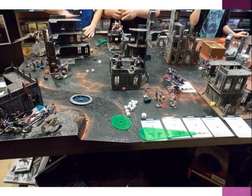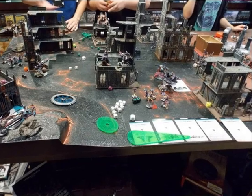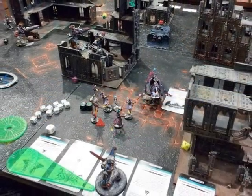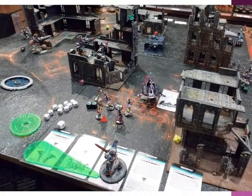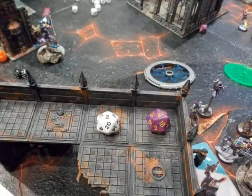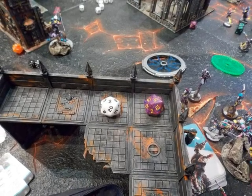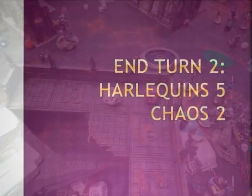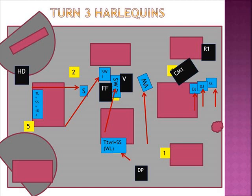You can see the gaming table is 4x4 — only the black part, with the brown section being for Fantasy or Age of Sigmar. They were playing 8th edition at this moment. You can see the Daemon Prince is all the way at the back, where I was putting my cards to remember my psychic powers. The score at the end of his turn: he got 2 points for Objective 6. So we are 5 to 2. End of turn 2: Harlequins 5, Chaos 2.